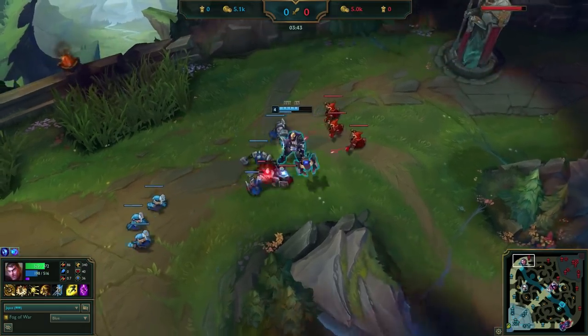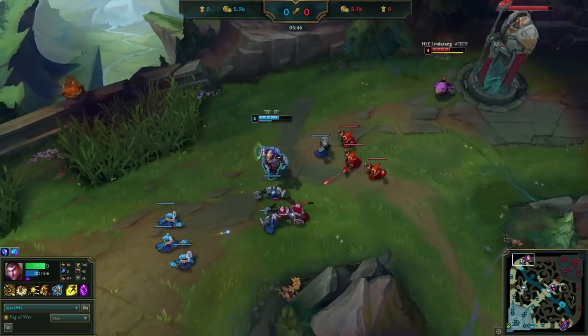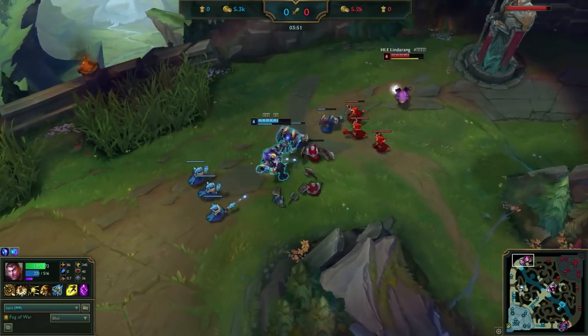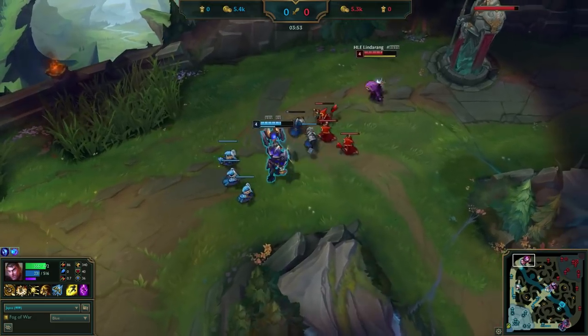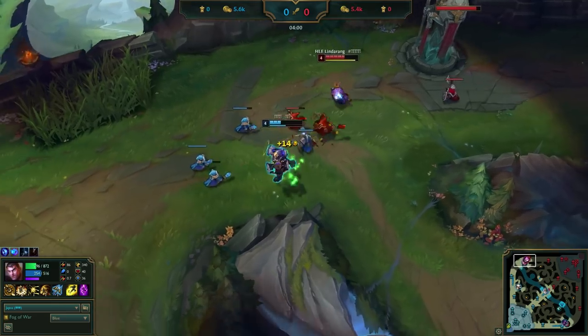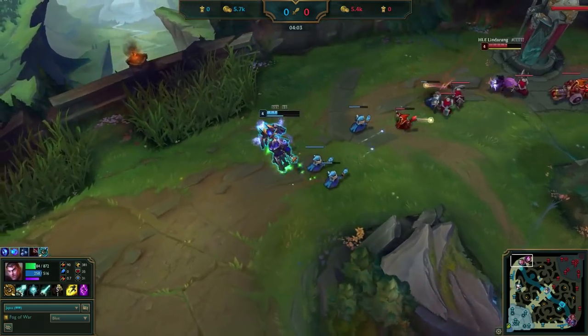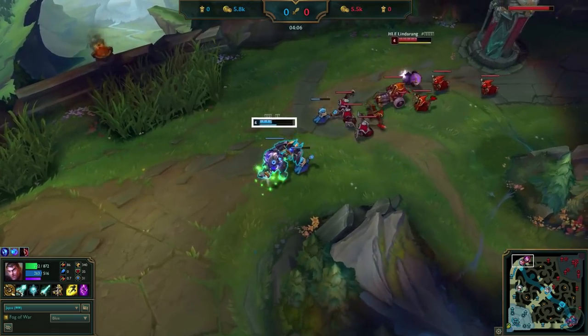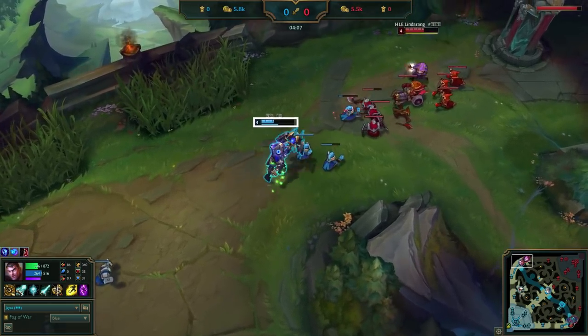Jace is in melee form and starts autoing for mana so he can harass again when he shoves his next wave. Kennen actually does a pretty good job at punishing this, demonstrating how much harass Kennen can pull off as a lane dominant champion himself, especially versus melees. This obviously isn't great for Sword, but he's done such a great job so far it doesn't really matter.